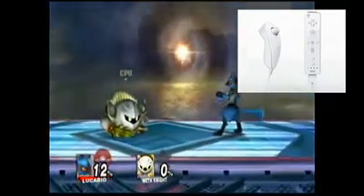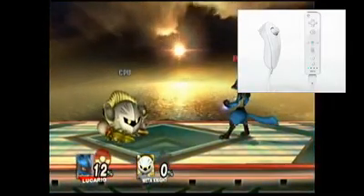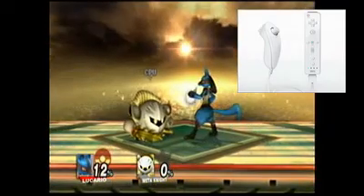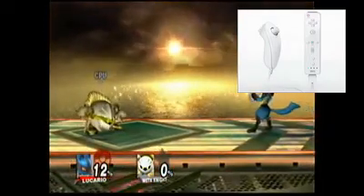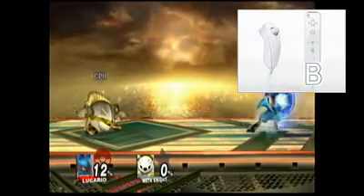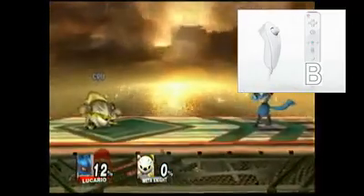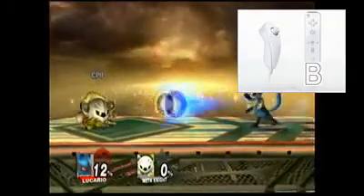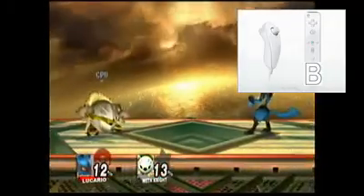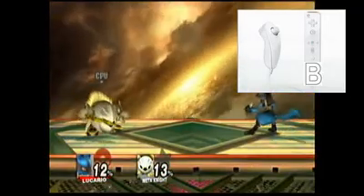Now that that is done — and I probably explained aura completely wrong — it's time for Lucario's moves. Lucario's neutral B move is Aura Sphere. You can, of course, store it as it is a charge move, and it does 13 damage currently — bearing in mind that I'm only at 12 damage and this is not a stock battle.